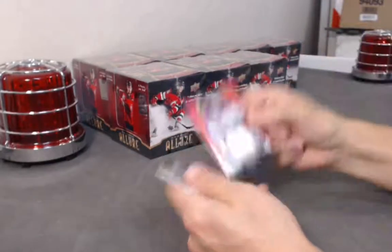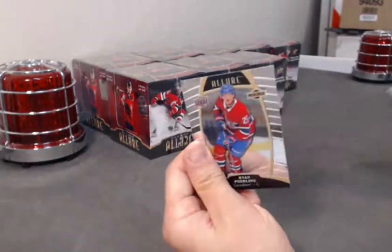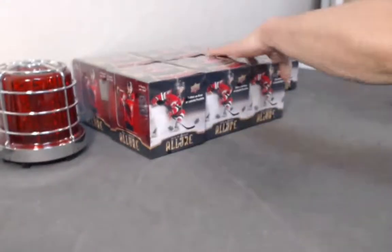Guillaume Brisebois base rookie, Lieber Hayek top 50, Henrik Lundström jersey, and Orion Poehling base rookie.